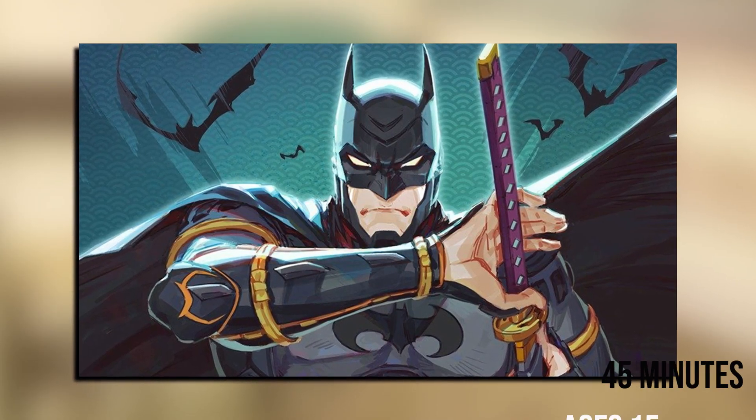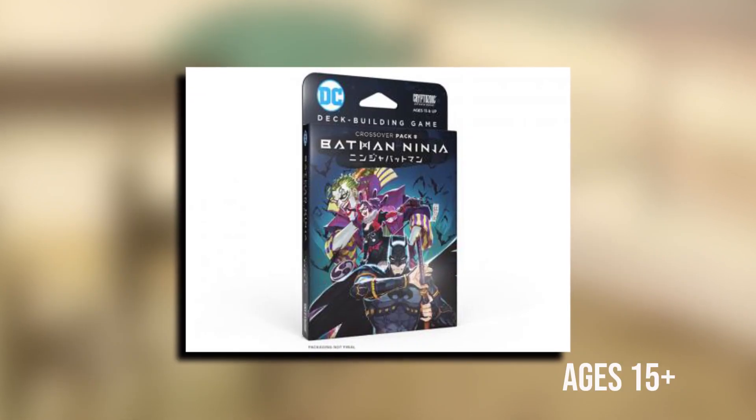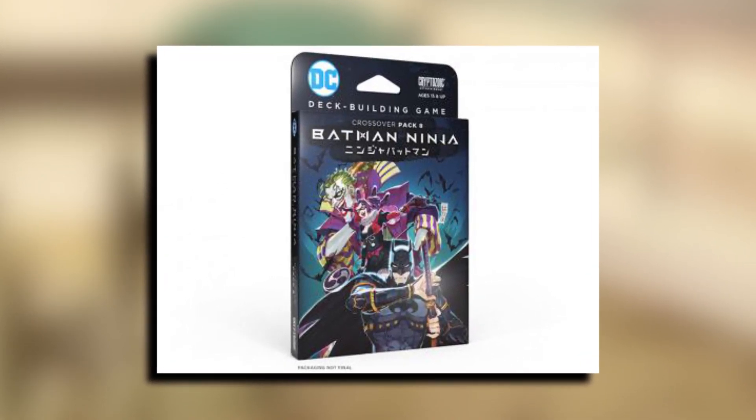When you defeat a supervillain, instead of placing it in your deck, you earn each card attached to it. The new keyword, ninjutsu, provides the superheroes with some much-needed help as they take on the fearful might of the combined supervillain supercastle. Get ready to fight for justice in feudal Japan as you play Batman Ninja!